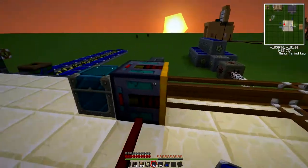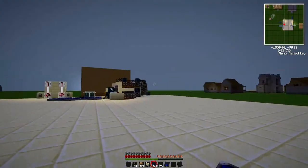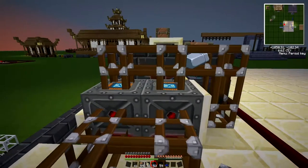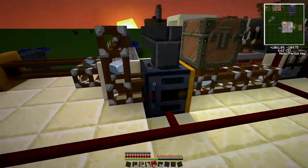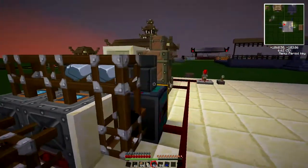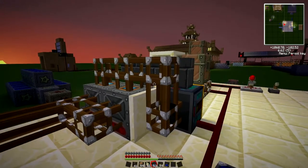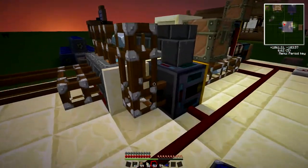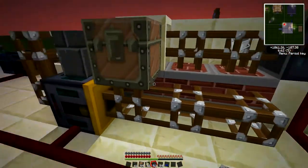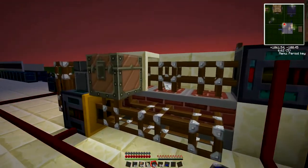This right here is short because it will eventually be going into a storing system, like how that one is. My main problem was the overflow. The problem I had is because it's right here — if I put the overflow somewhere over here, that chest wouldn't retrieve from it. So I think what I have here is fine; it'll bounce back into there, and once that's full, if these are full, it'll go up into here and then bounce back into there, which is working for me so far.